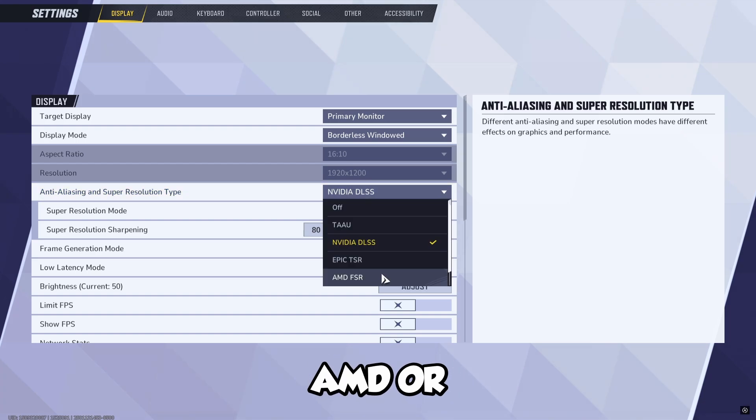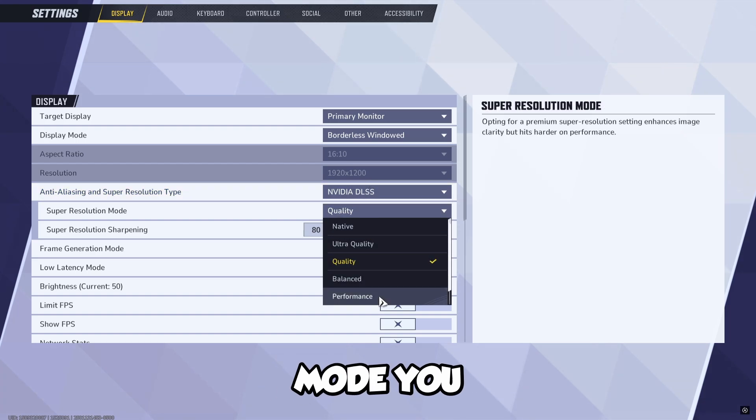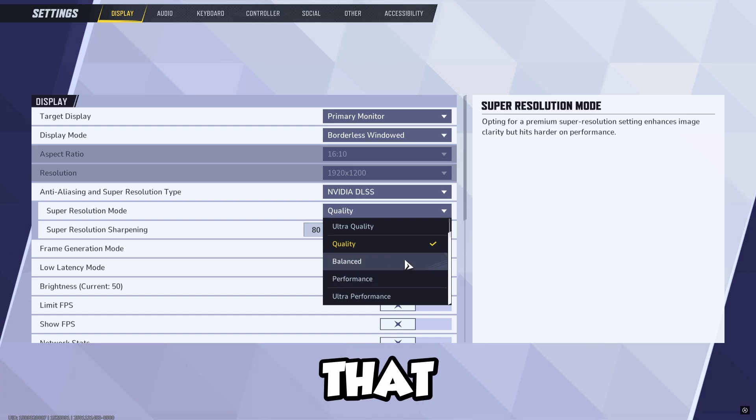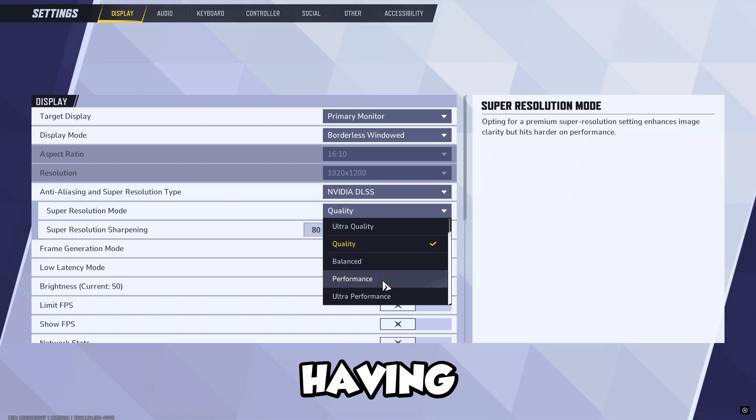Same with AMD or Epic — super resolution mode, you can put this on balanced or on performance. Either one works, you can go ahead and experiment with that. I would recommend balanced or performance if you're having FPS issues.